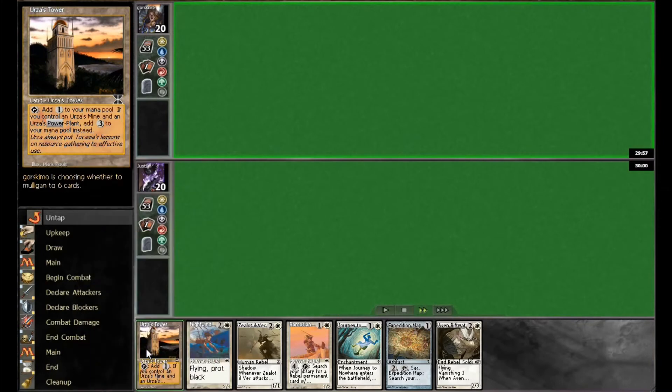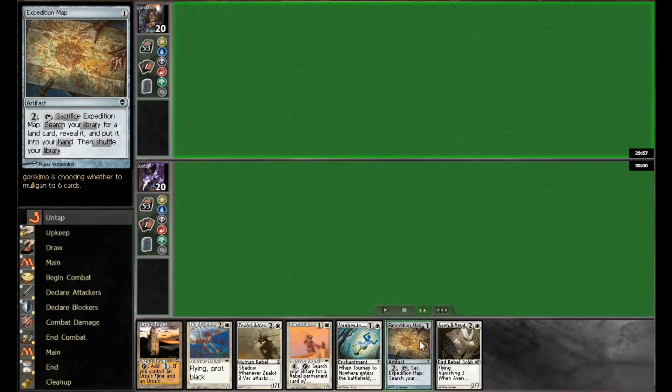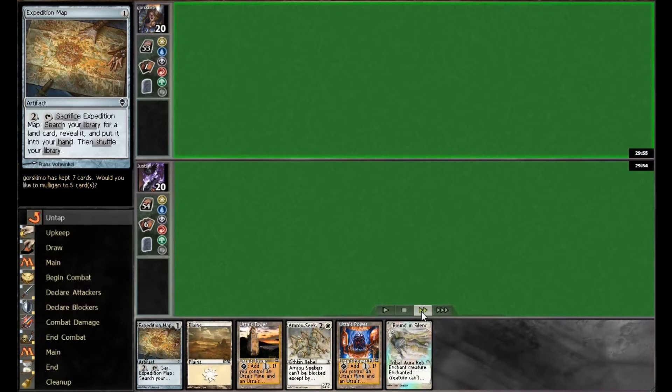The opening hand is terrible — only one land and it's colorless. There is some merit to chancing it since we're on the draw and have an Expedition Map, but if you don't hit a second land within those two draws you're really in a bad position. This deck is running fewer than the usual 24 lands seen in most decks, so we drop to six cards.